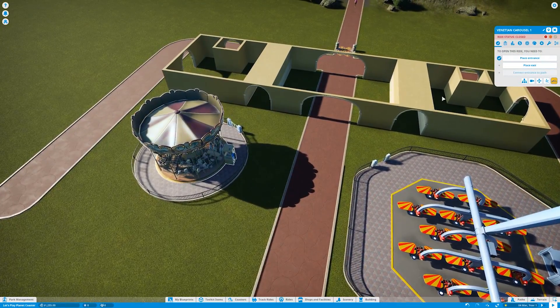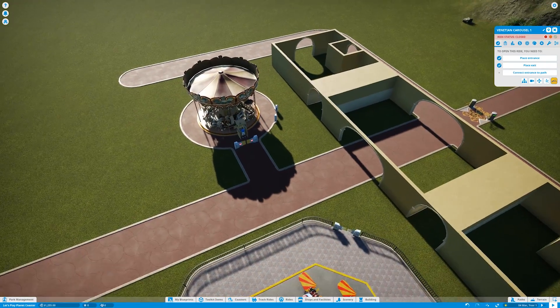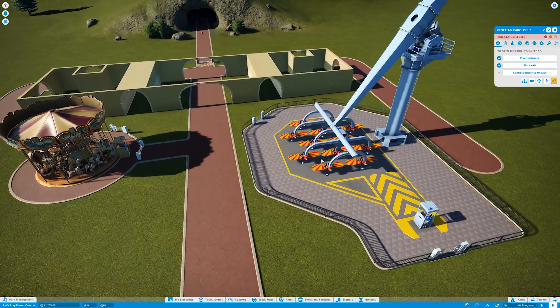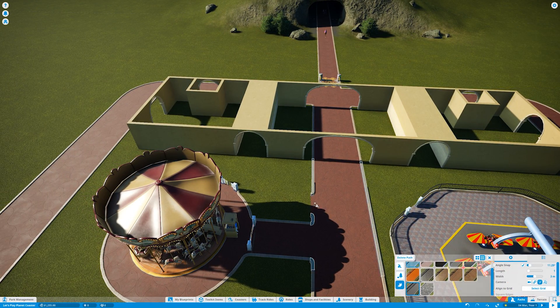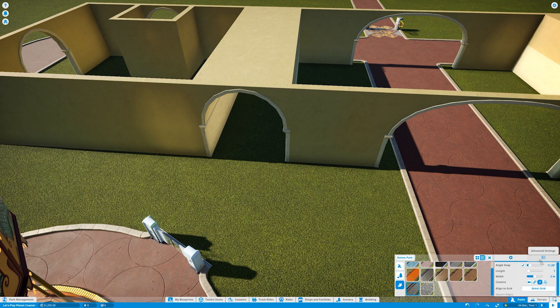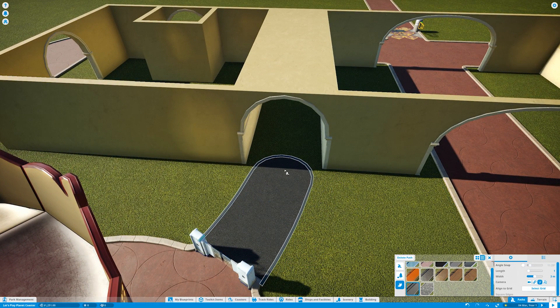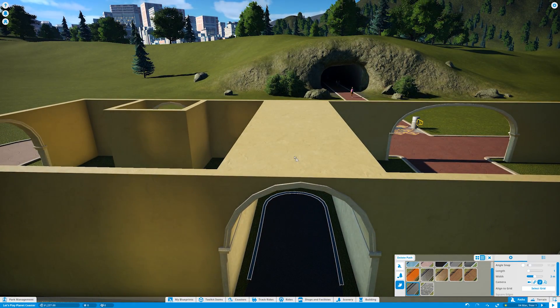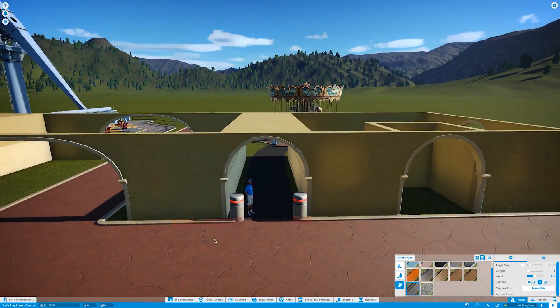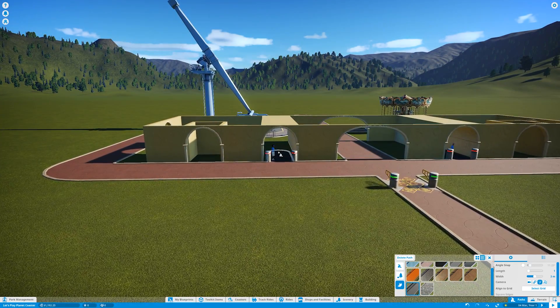This is a big factor because on harder mode the rides break down so easily — especially this one — so you need to inspect it a lot. I'm going to use regular asphalt, remove the curb, turn off angle snap and go freeform. That should be enough pathing, and then go the other way around too.